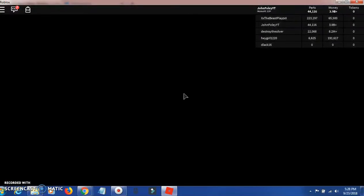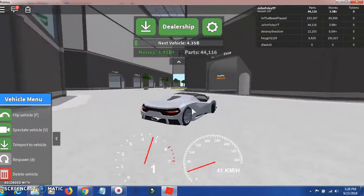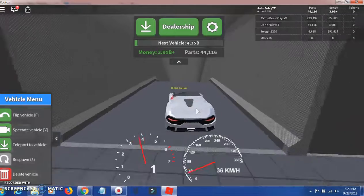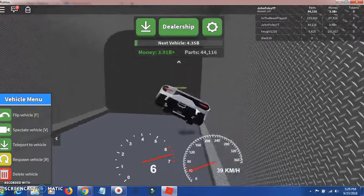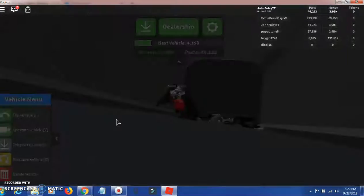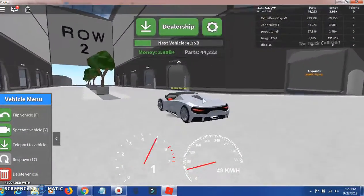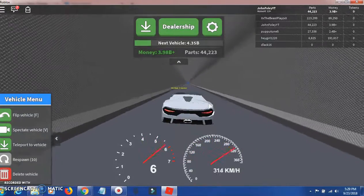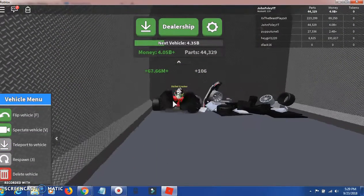We got the next car, so let's spawn that one in. Okay boys, this thing is just a beauty. We're gonna go over to row two and see how much this gives us. Are you guys ready? Oh my gosh — 68.3 million just like that! That is an insane amount of money. Let's see if we can get even higher by going even faster. That one was 67.66 million because we hit the side at the end.